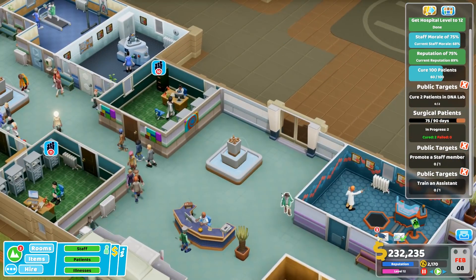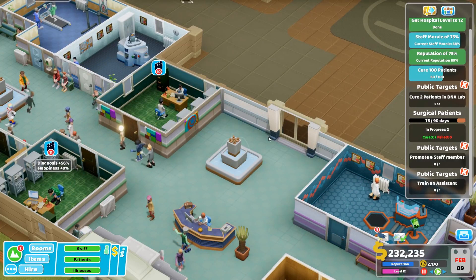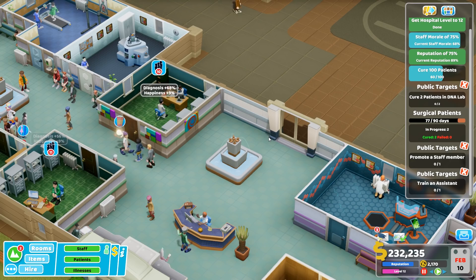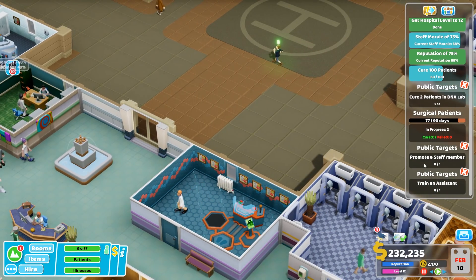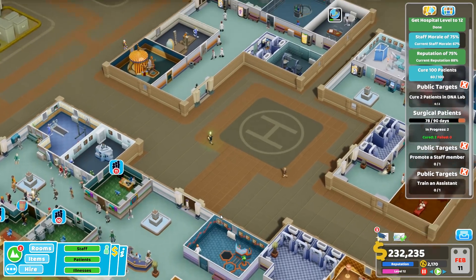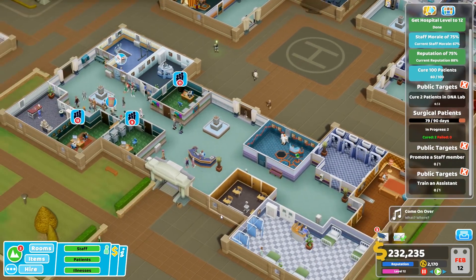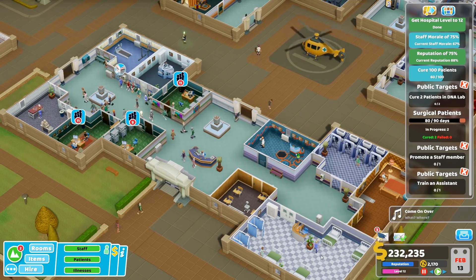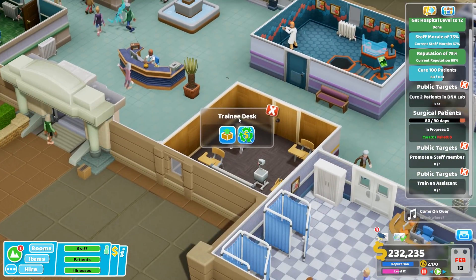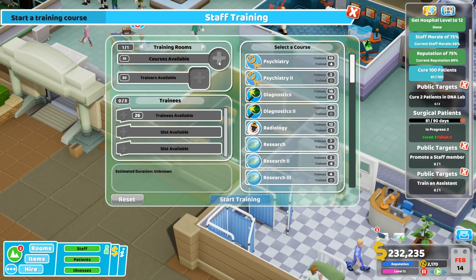Basically if their health is super low and they haven't been seen by a GP there's no point in trying to get them through the whole treatment cycle. By the time they're treated they've waited on all those queues, so unless they've got above 30% health there's no point in having them there. I'm so nice aren't I. Train an assistant - the training room is free now, let's train up an assistant.